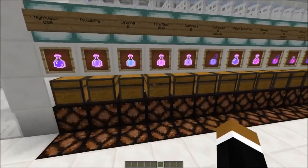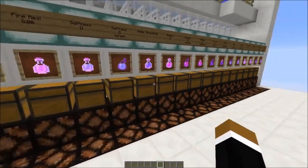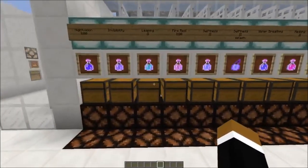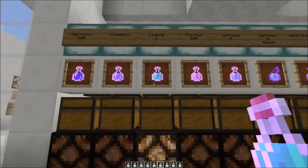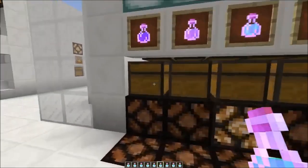Here we have a one-wide tileable storage of potions - just a small selection of the potions you can brew. If you take out some leaping potions from the storage, as soon as you have less than 55 potions left, the system will start brewing new leaping potions.